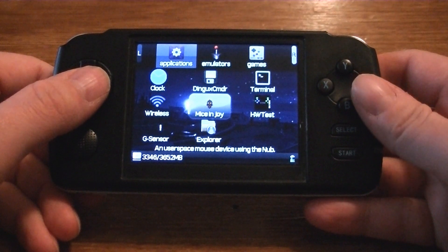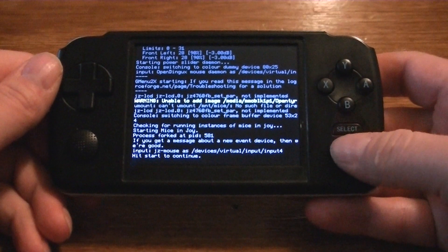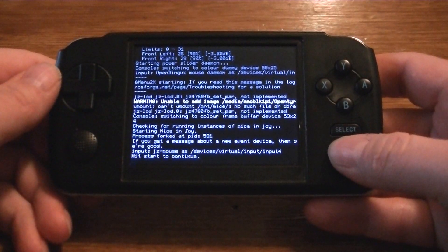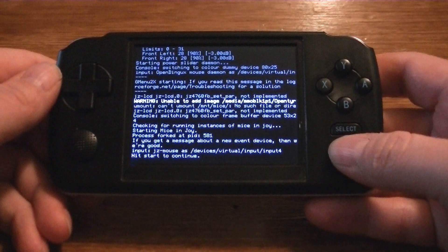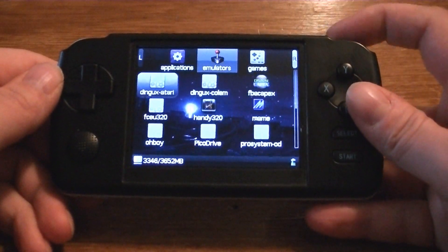So the first thing you want to do when you get this application is run Mouse Enjoy first. It'll fork the process and then it'll say press start to continue. The first time you install it, you'll have to run it twice. And then you just go and run ScumVM.